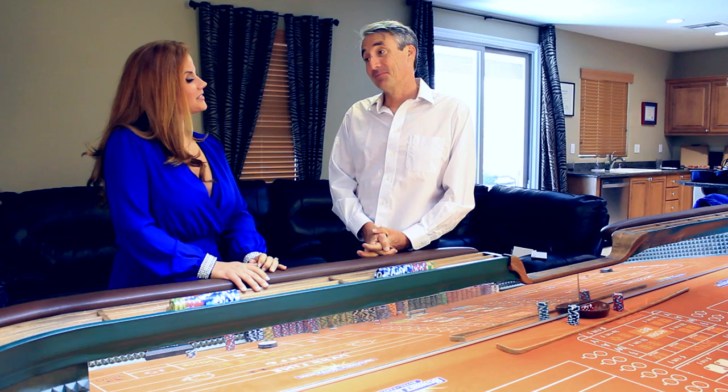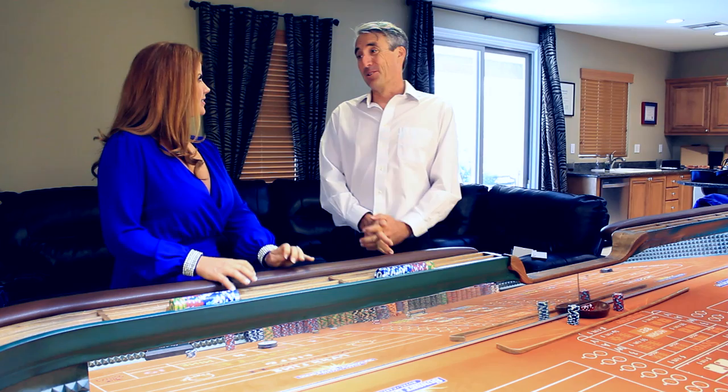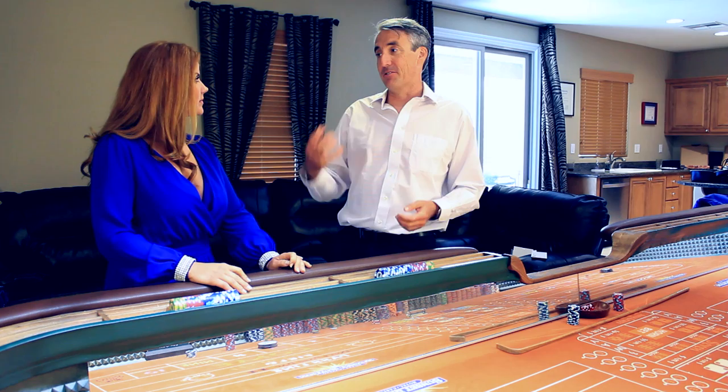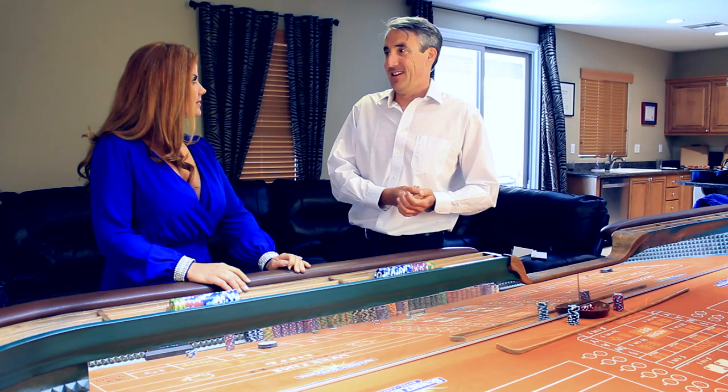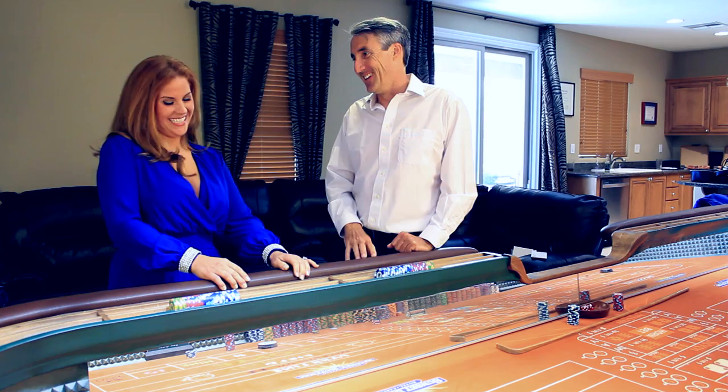I did see it in one casino — it looked cool, like a picture of the earth. That's called the world bet. This table doesn't have it, but most casinos do. It's like the horn bet, but they throw in the any seven. So it's a combination of five bets, betting in increments of $5. It's a bet on the two, three, seven, eleven, and twelve, divided 20% to each one. An average of bad bets is still a bad bet — five wrongs don't make it right.